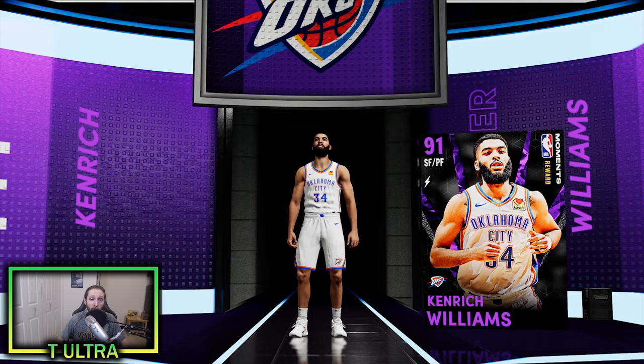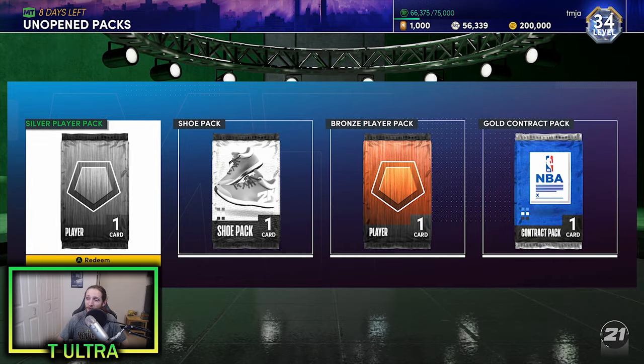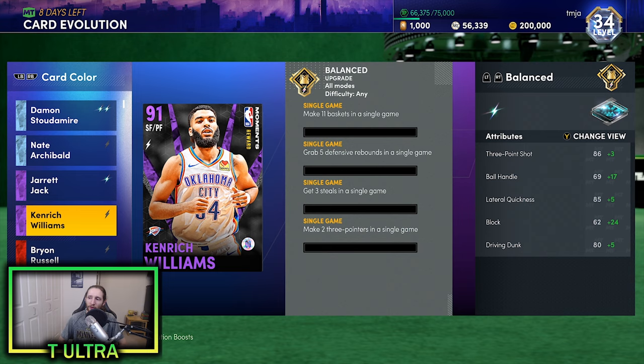Small forward slash power forward. He is an Evo card, so he starts as an Amethyst, but once you evolve him he turns into a Diamond. Here are his Evo requirements: make 11 baskets in a single game, grab five defensive rebounds in a single game, get three steals in a single game, and make two threes in a single game.